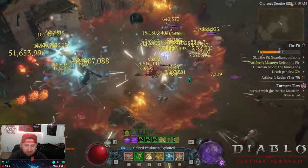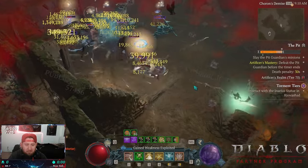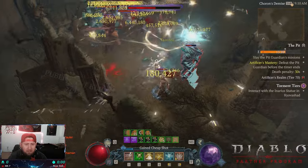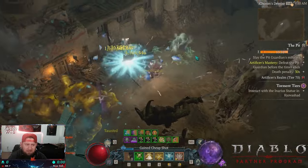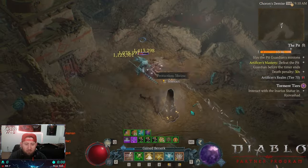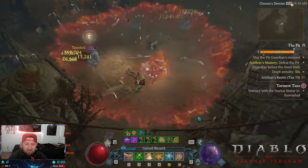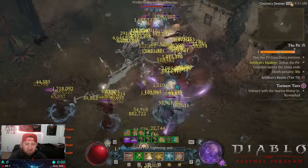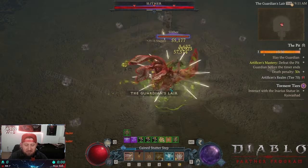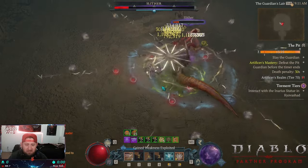You can see here you're just holding down Dance of Knives and it absolutely destroys everything. I'm not even using any other skills right now because it's so strong. I've gotten this up to Pit 90 — I know it can do Tier 100. I'm pretty sure I saw Wuju, Rax, or Deoxide clear it. It can definitely do all content in the game with no problem whatsoever. You just get to sit back, relax, and have the best time in Diablo 4. We stagger the boss really quickly and then it just dies.